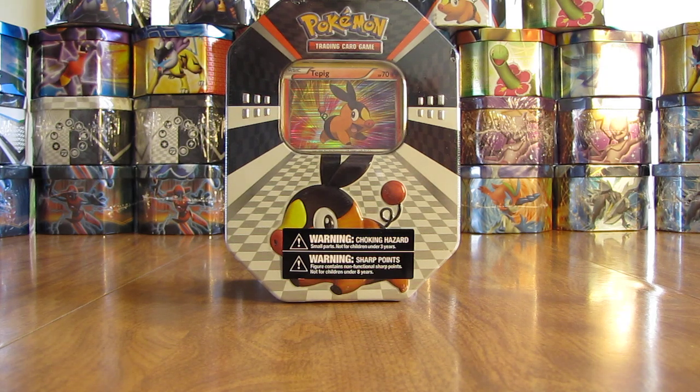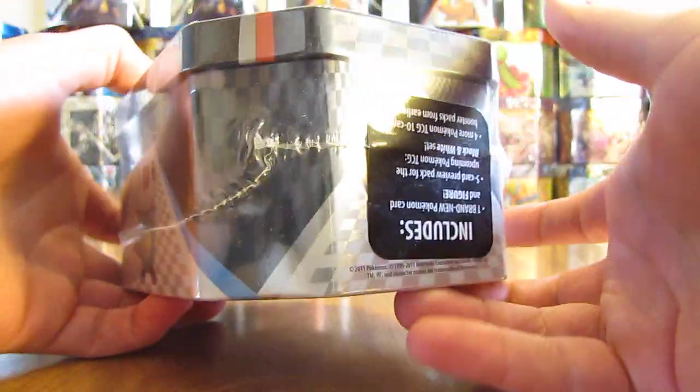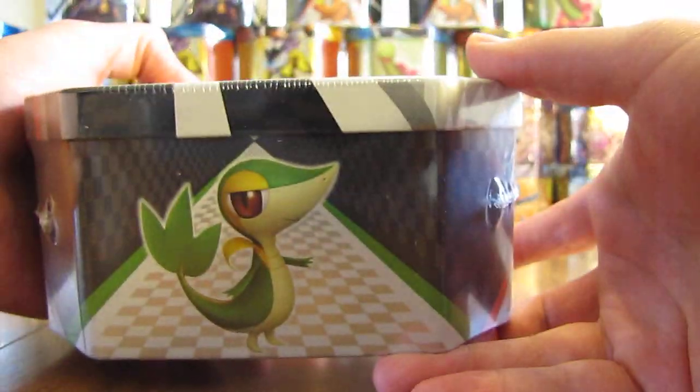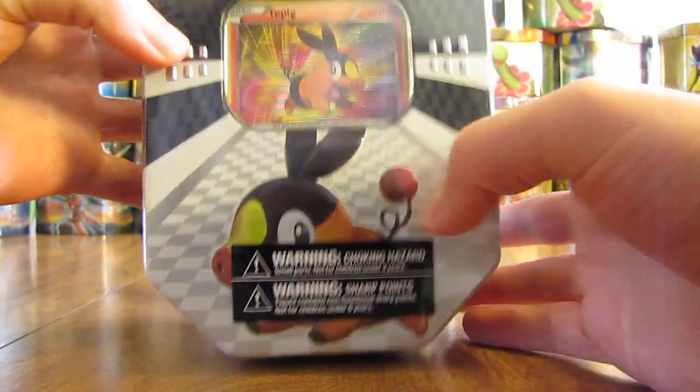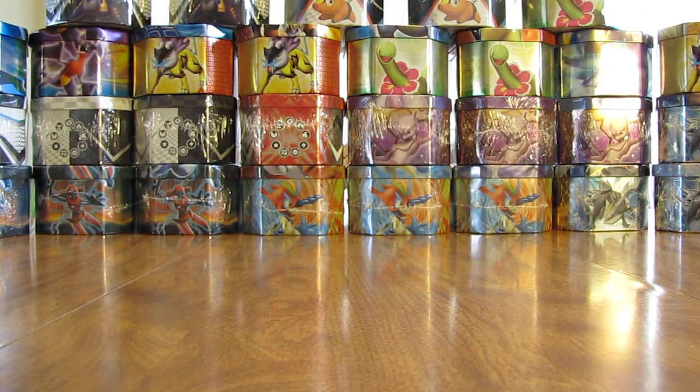So this Tepig tin I bought from Collector's Cash, and it was $14. The tin itself includes a Tepig holofoil card, a five card preview pack, four booster packs, and one figurine. I'll open it up here and show the artwork while the plastic's still on. I believe the other two preview tins also have the same artwork, and the only thing that differs is who's on the cover of the tin.